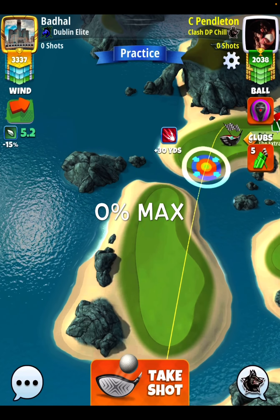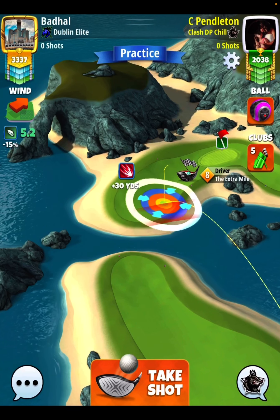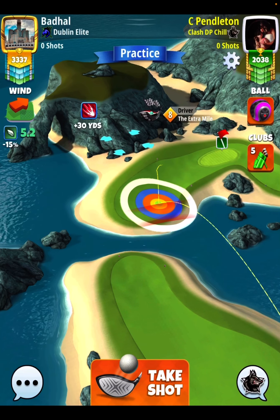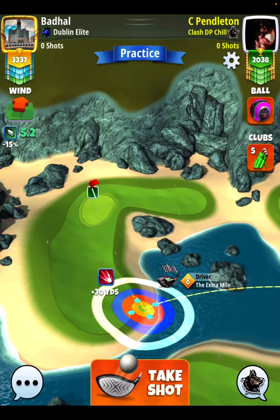We're going to go 0% at max, max backspin, and 2 bars of sidespin to the right. I'm going to stretch my club out until you see my red ring right here at the bottom of the rough — so just like that, my whole red ring is on the fairway and then touching the bottom of the rough there.